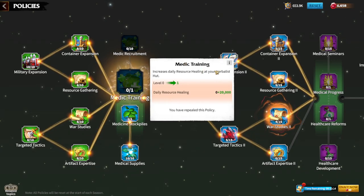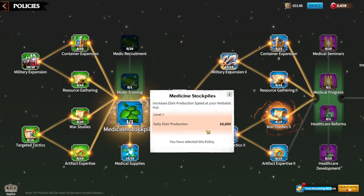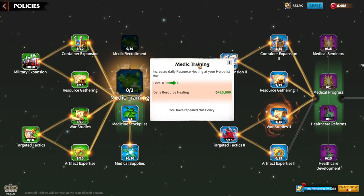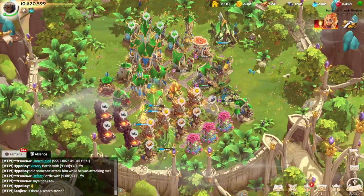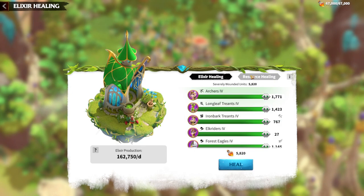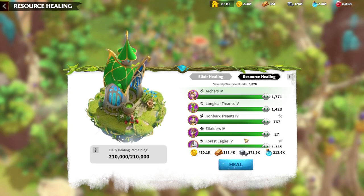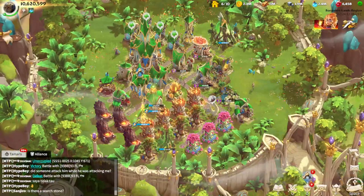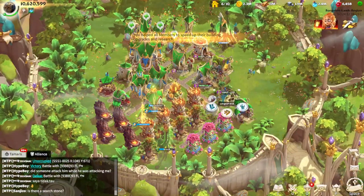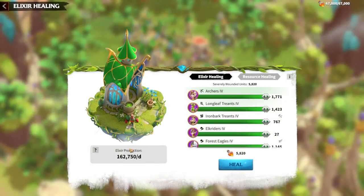Why is it important to upgrade daily elixir production, and bad to upgrade daily resource healing? If you think about it at first, you might decide you have a lot of resources and can just heal your troops from resources. But in this game it is really, really expensive to heal your troops through resources. It is always better, especially for a free-to-play player, to save your resources for upgrades — like recruiting your army, constructing buildings, or doing research. It's always better to have elixir production so healing your troops is essentially free.